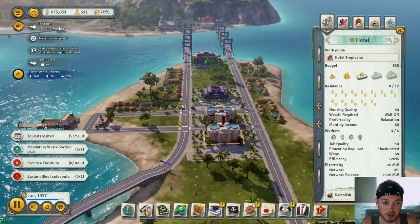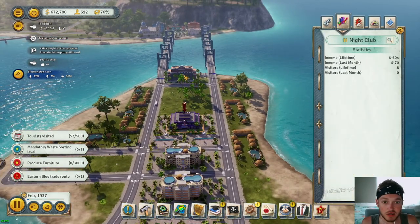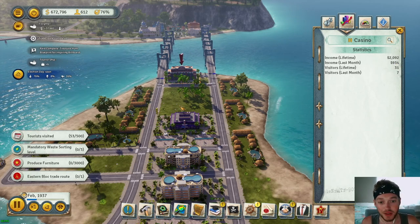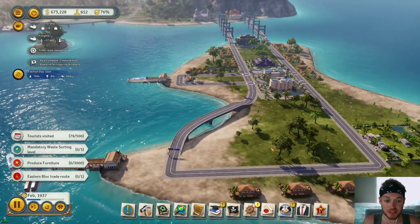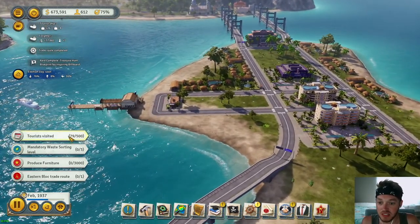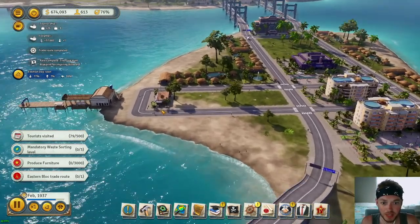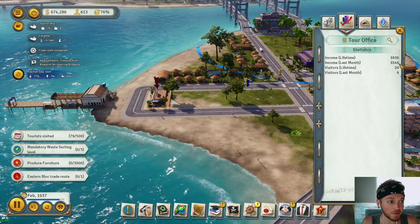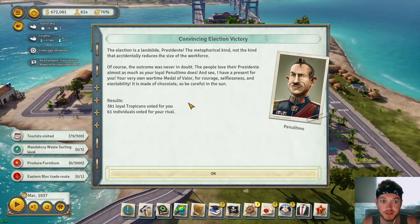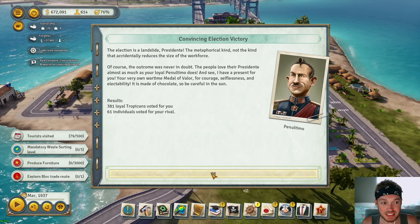We should start seeing some revenue come in. We got a tourist ship. We don't have a whole lot of tourists on the island yet, but the casino made $934 last month — we're going to make money off tourism and entertainment, this is how you do it! We've got 26 tourists left visiting. The tour office made $546 last month. And notice — we have not built any industry and we won the election.